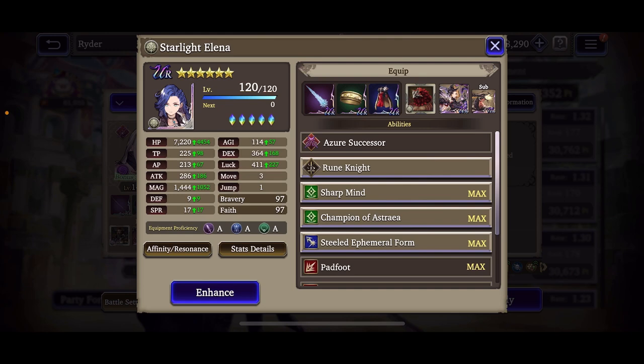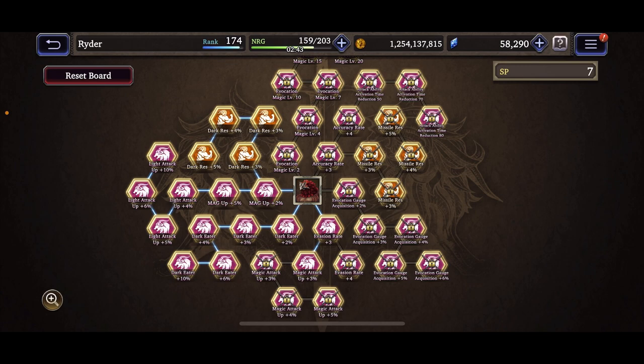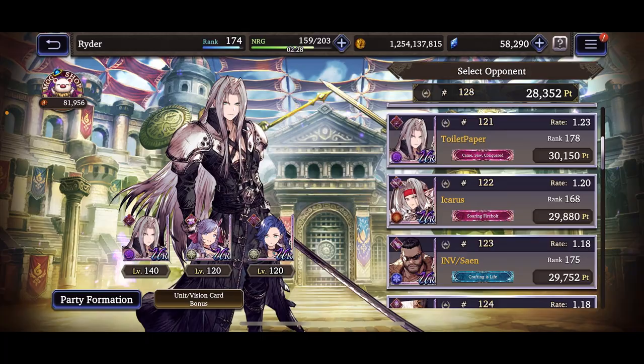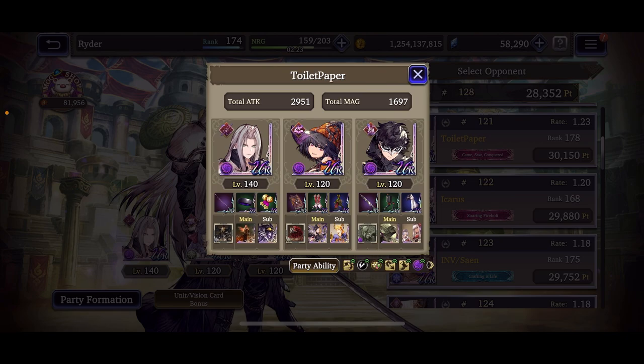Last but not least, Elena is sitting at 7.2k HP, 114 agility, 365 dexterity, about 410 luck, 1450 magic, 9 defense, 17 spirit. Back-end resists are 7 slash, 17 pierce, 10 missile, 20 magic, negative 5 to strike. I was able to get her dark resistance up to 25% partially due to the luminous armlet accessory and the Balafor setup. I just want her to survive and not get one-shot by Sephiroth, so hopefully this is enough.